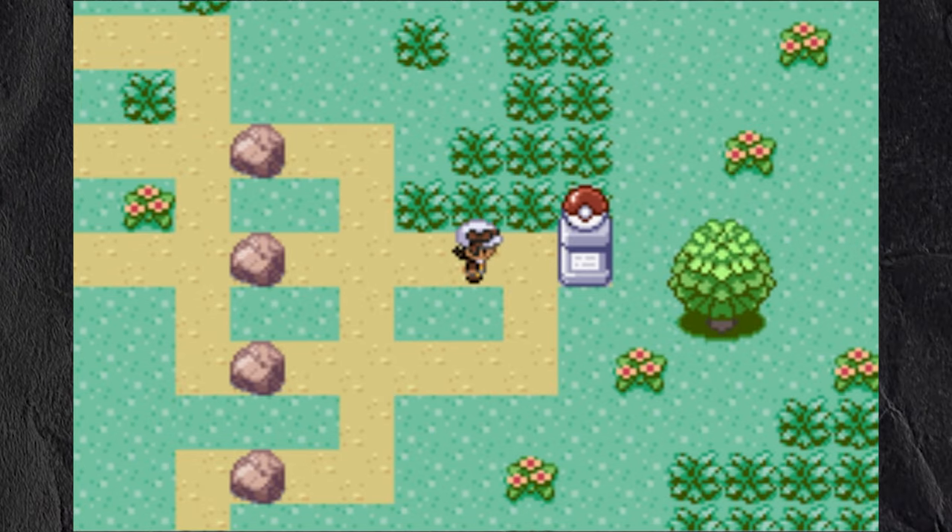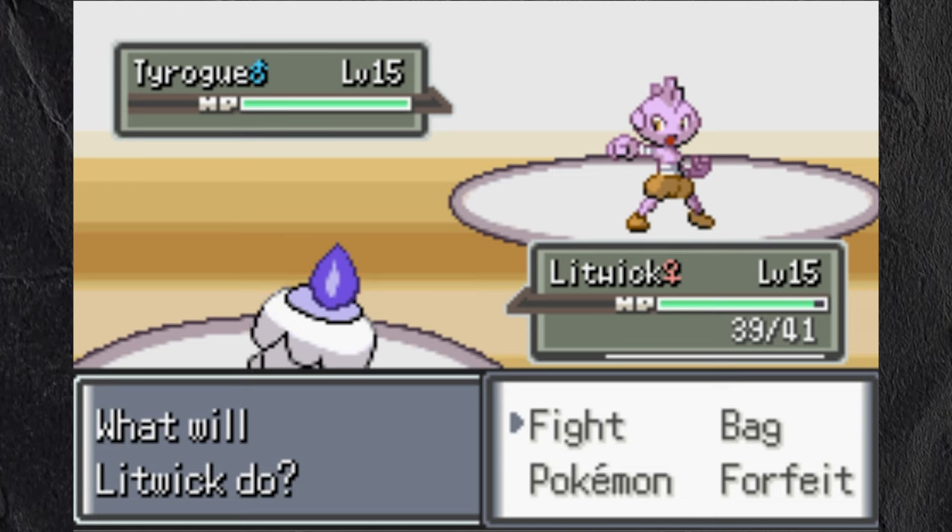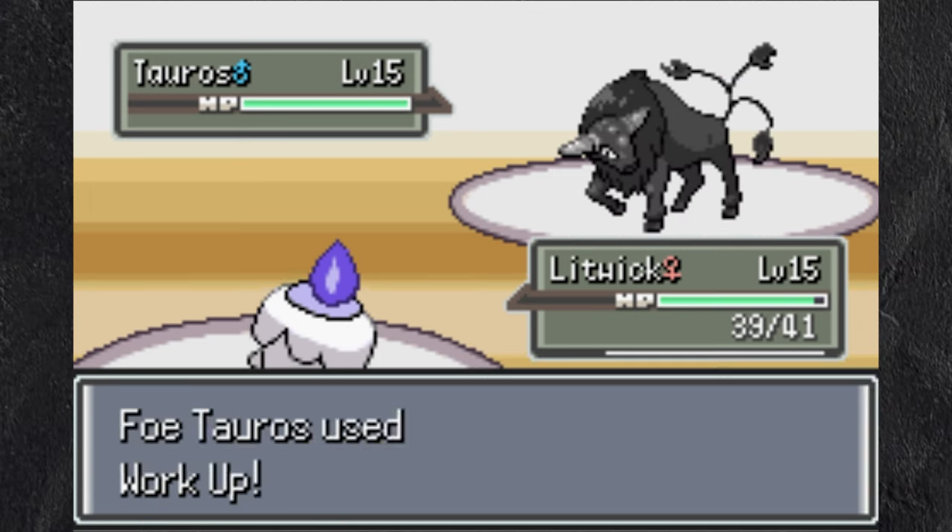I challenge the random gym trainer at the end of the path. It turned out to be Chuck, the fighting-type gym leader. He leads with Tyrogue, which I kill in two shots with Litwick.